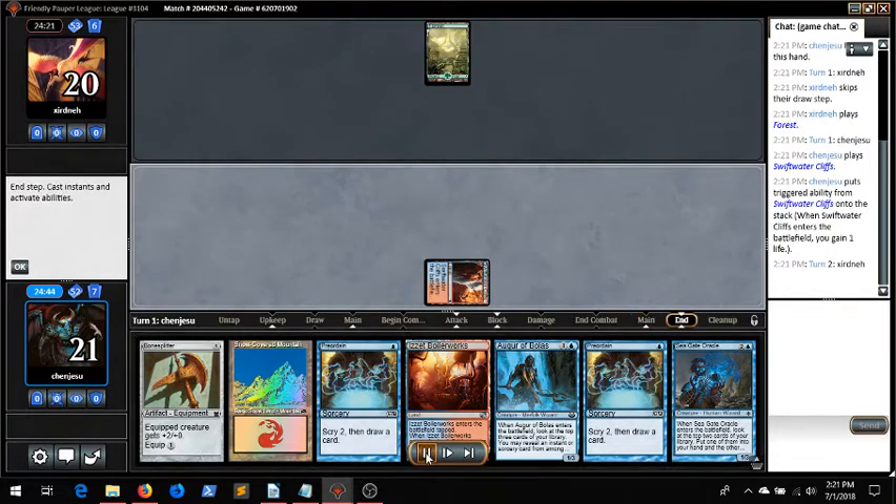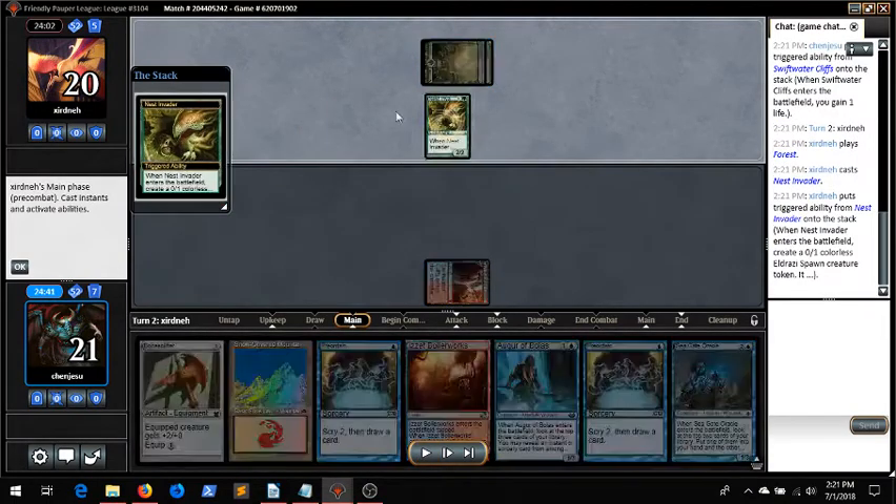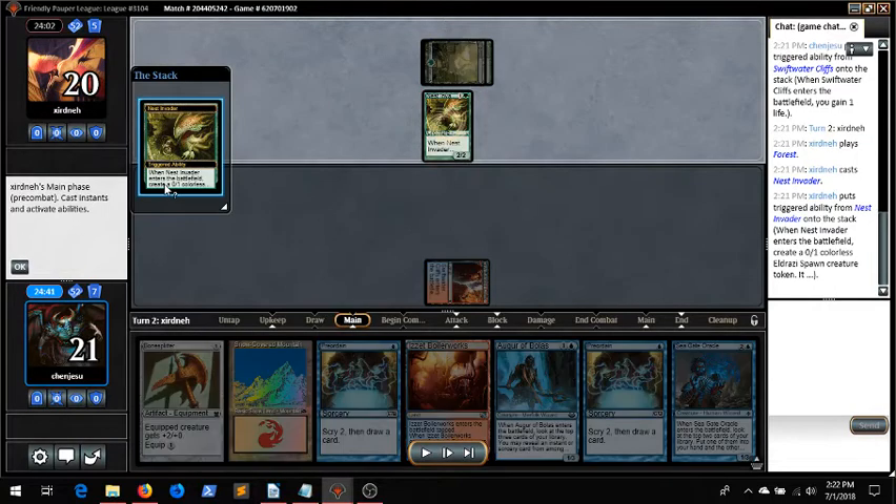We play a Taplan turn one. Our opponent led on a forest, so I had to assume they were on Stompy. I thought they'd have multiple Burning Tree Emissaries, but they just had Nest Invader. The fact that they're playing Nest Invader makes me a little suspicious that they have multiple Elephant Guides in hand. Or maybe just a lot of two-drops — this is kind of a rare hand from Stompy.